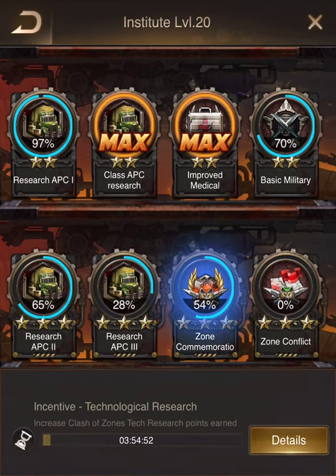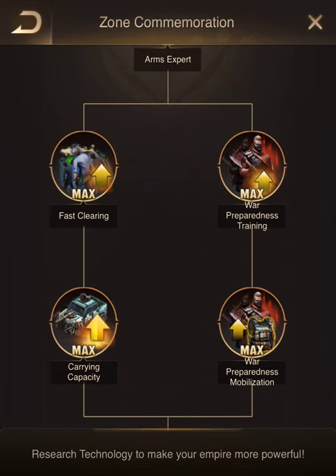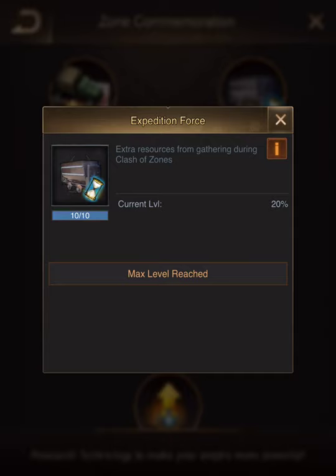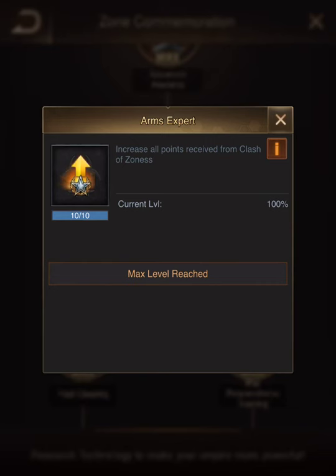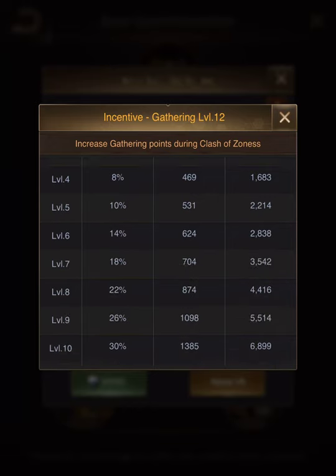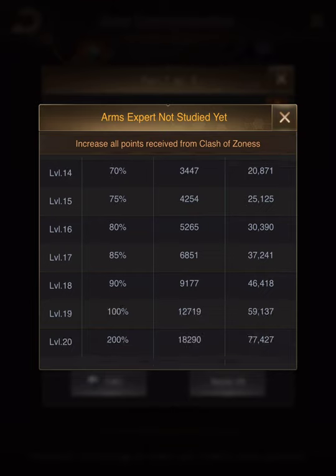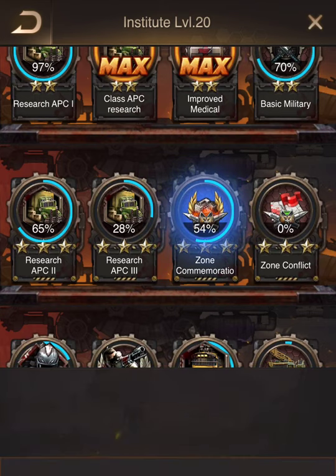The first tip is really important: it's the commemoration zone. Please do this as fast as you can. For example, you can see that this gives you 20% extra RSS gathering speed, like 50%. This gives you 100% of every point you get — you can multiply them by two, and again by two. So you can see that if you finish, this multiplies your points by two again.